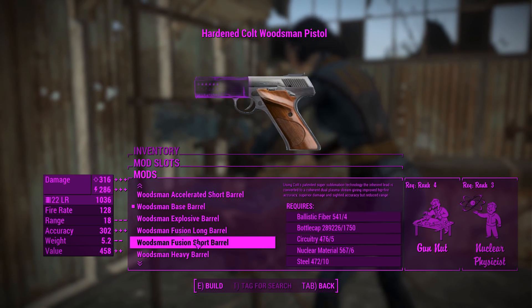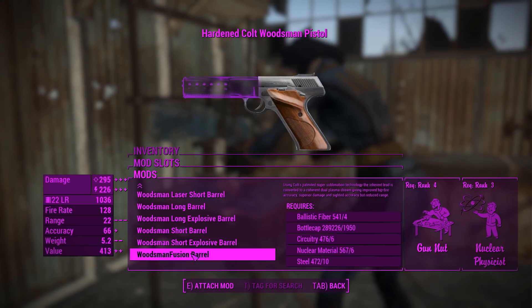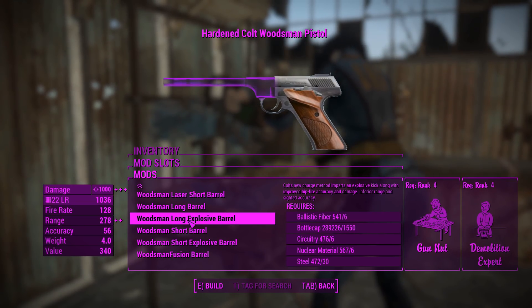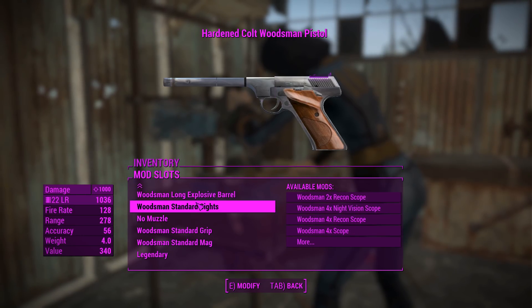You've also got a fusion barrel in short and long variants. There's also a standard one hidden all the way down here, and there's laser barrels as well — this thing can basically shoot anything you want. The long explosive barrel actually gets you up to 1k damage, so I'm going to chuck that on.